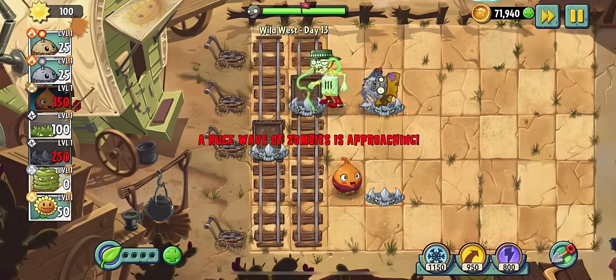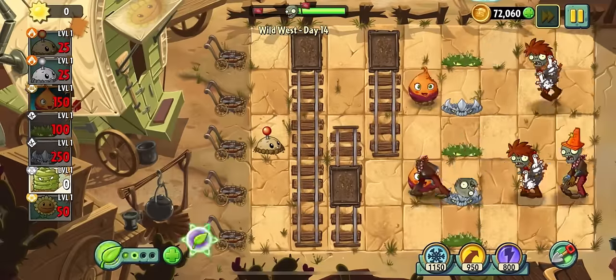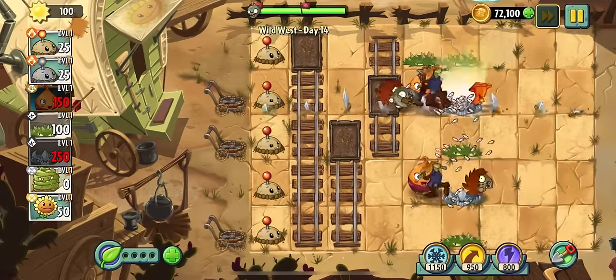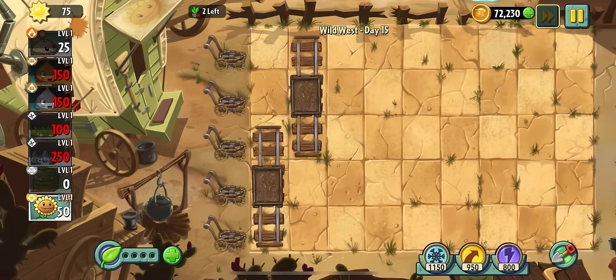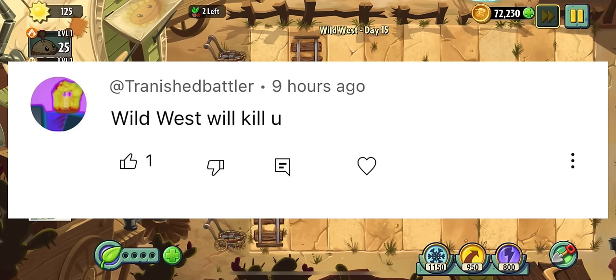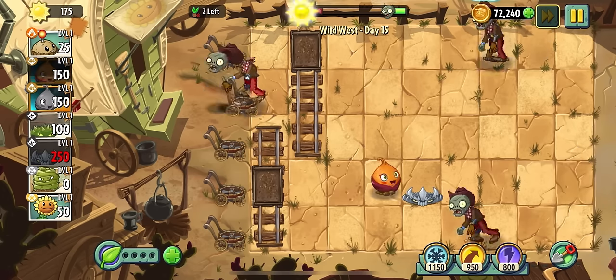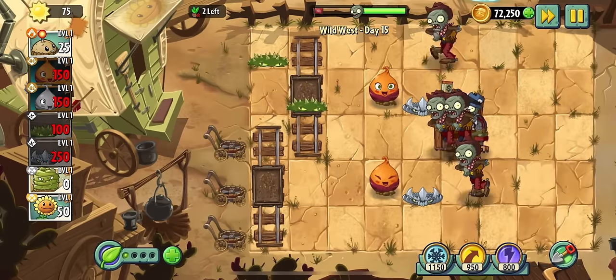Usually it just means the loss of a lawnmower, but the level still isn't that bad. Day fourteen really shows how much of a pain the chickens clipping into our defenses can be. Day fifteen we can't lose more than two plants, which means we can't use our early-game potato mine. But all I had to do was let the first couple zombies die to the lawnmower to rack up enough sun for a sweet potato and spike rock combo, and then it was smooth sailing.